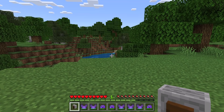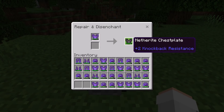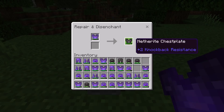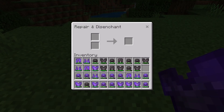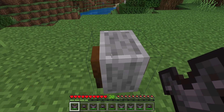To get XP from this armor duplication glitch, all you guys need to do is place down a grindstone. Now open it. Then place some of the duplicated armor in here. Whenever you disenchant a piece of duplicated armor, you'll get some XP. As you guys can see there, I was able to easily get to level 30.